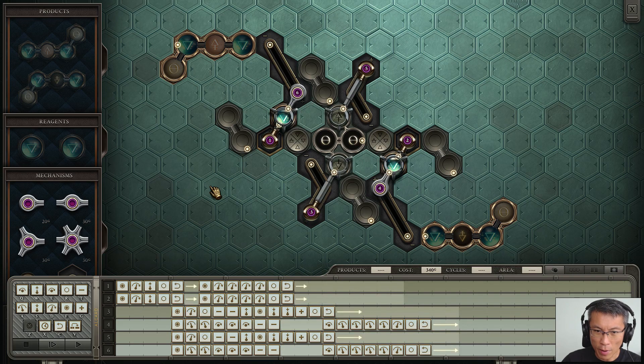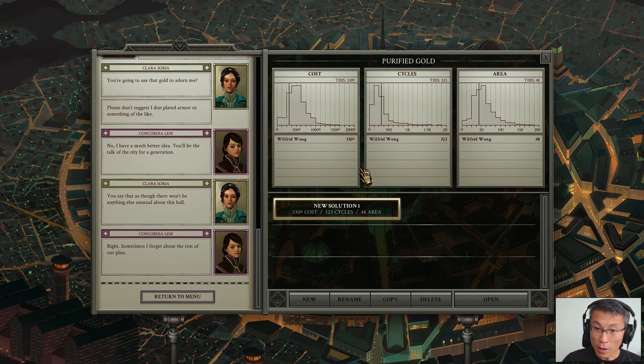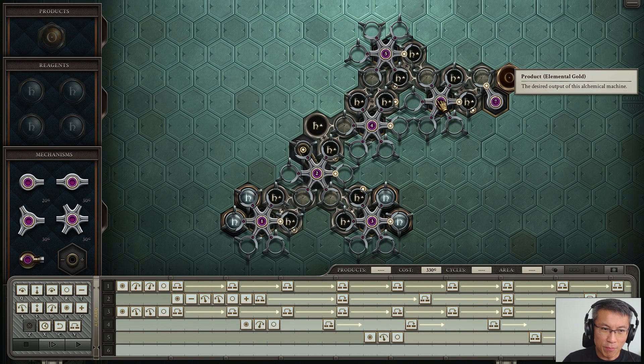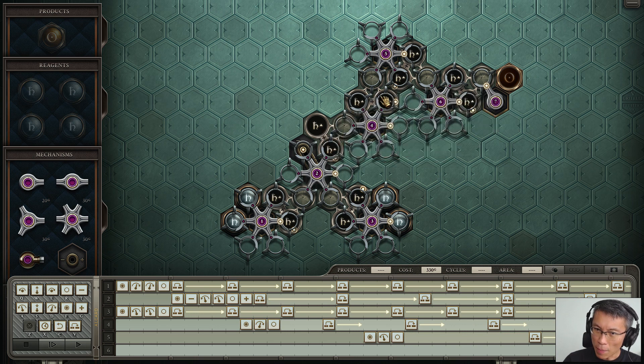Next is Purified Gold. This one has a pretty low cost — it beats the majority of people — and it doesn't take up much area. I need to create gold very simply: four lead into gold. This device here combines two lead into tin, then two lead into another tin. Then two tin create iron, two iron create copper, two copper create silver, and two silver create gold. That's the order.